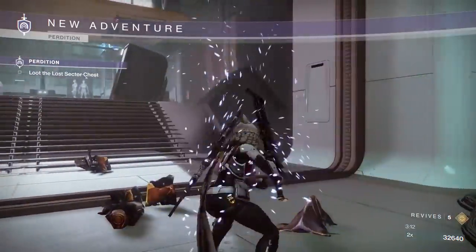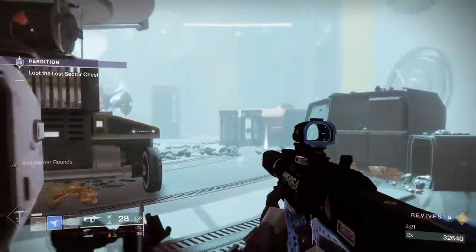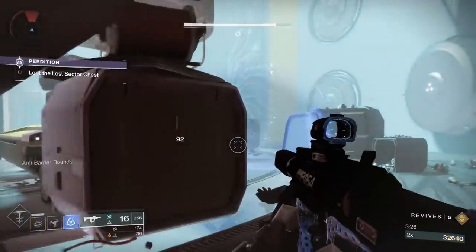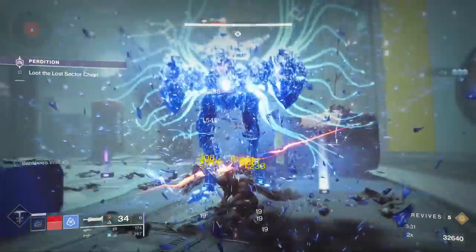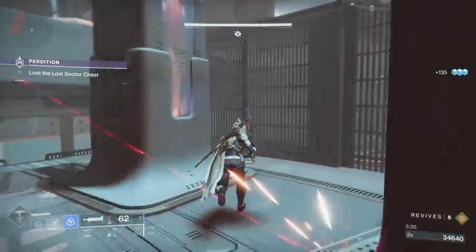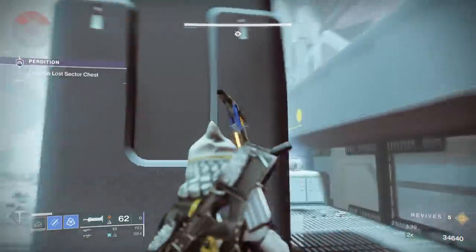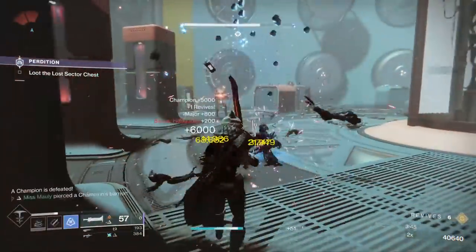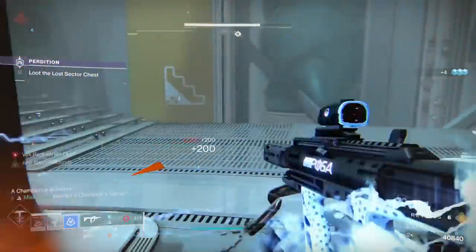Coming back up from the Respawn, we have one Wyvern left, so we're going to go ahead and take care of that. Usually I try to bait them into a Dust Field Grenade, get them frozen, and then go at it. I want to show you guys this strat that I've been using in the Perdition Lost Sector: if you stand underneath this little window here, the Barrier Champions will actually drop down to try and get an angle on you. I use that to my advantage to get them down on my level and be ready with a revved up sword to take them out.